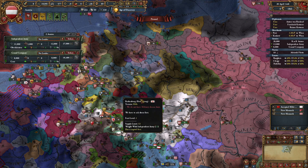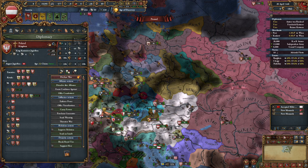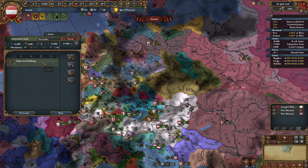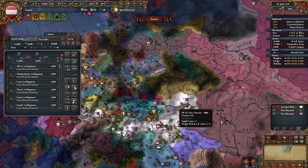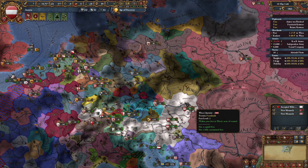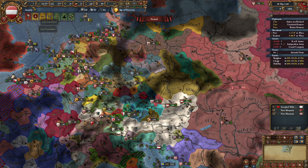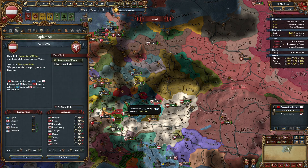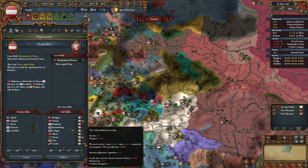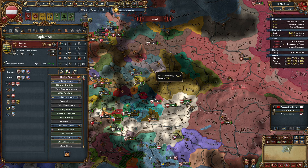I still recommend doing this because it's just easier. As far as a general, you're going to have at least one hired up — it doesn't really matter if he's any good. Just put him in charge of one of the armies and get ready to attack. I'm going to go ahead and get my armies on the border, get their morale up, and then attack. You're going to be losing a little bit of money at the start, which is why you try not to spend money on advisors at this point.